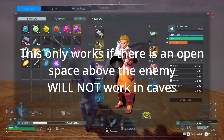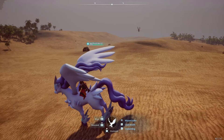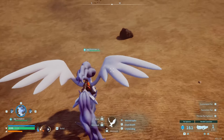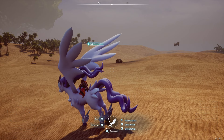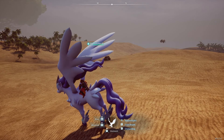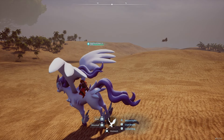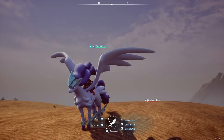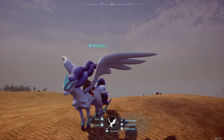If it's in the overworld, this will work. It will not work in the dungeons because of the cover. Basically, we're going to be freezing stuff, shooting it with a rocket launcher, and it will go up into the sky because this is all based around fall damage. Fall damage is insane to enemies.